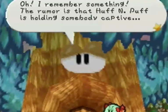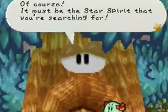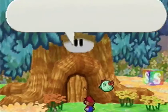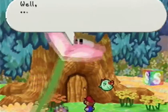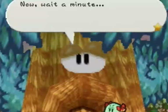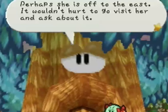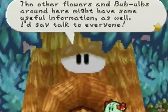A creature named Huff and Puff and his followers invaded our fair land not too long ago. These creatures brought clouds to our sunny skies and it has been dark and cloudy ever since — the sun doesn't even rise anymore and we are all weak and fading. Oh, I remember something! The rumor is that Huff and Puff is holding somebody captive — it must be the star spirit you're searching for. To defeat him you'll need to reach him up in the sky on what we call the Cloudy Climb. You might be able to reach it if you find a magical bean. I believe there's a flower named Petunia to the east who might have one — perhaps go visit her.